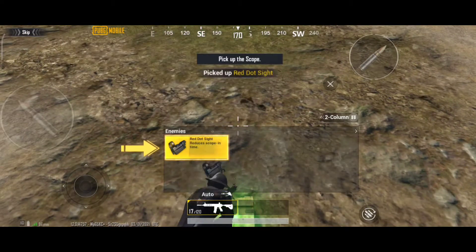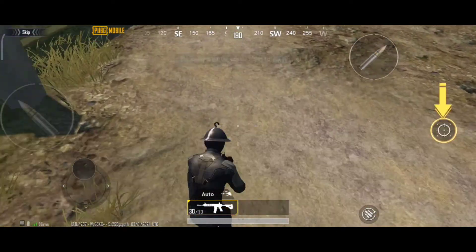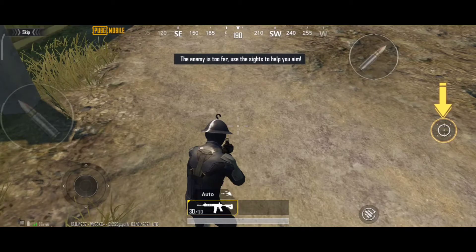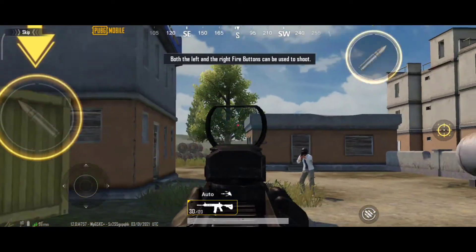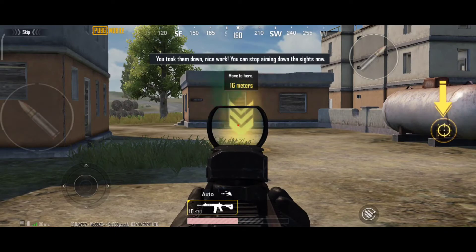Pick up the scope. The enemy is too far — use the sight, both the left and the right fire button. You took them down. Nice work. Stop aiming.